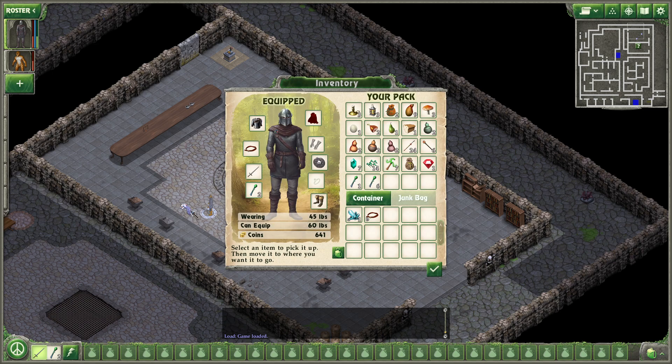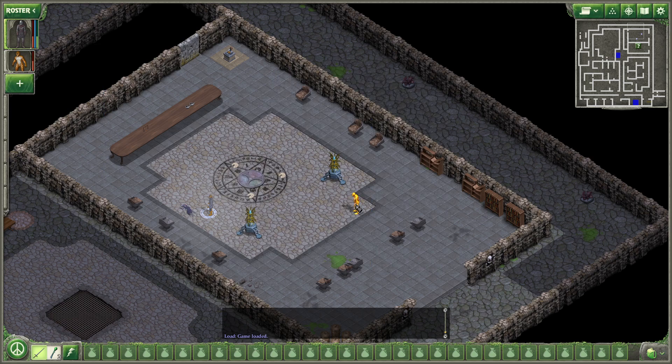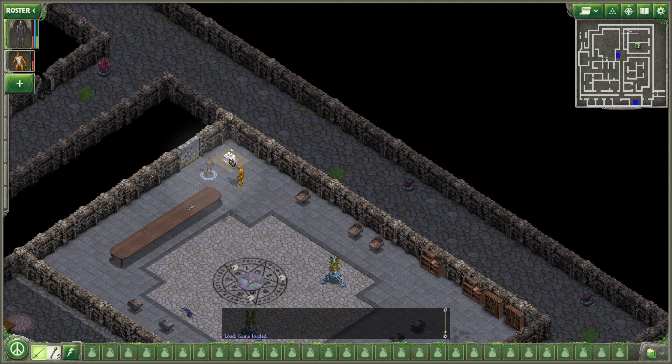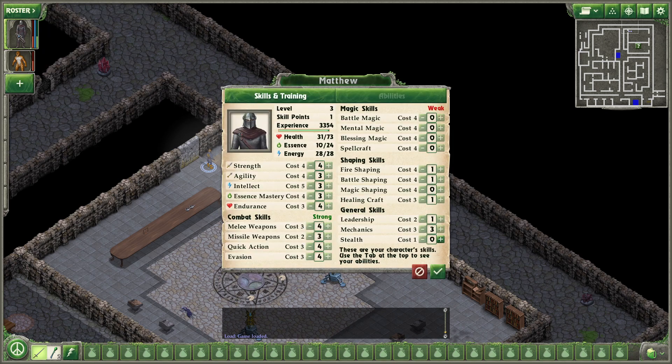There's a dead body here with a crystal on it and a belt. Too bad we can't outfit our companions, our creations. We'll consume four living tools. How far are we in experience?